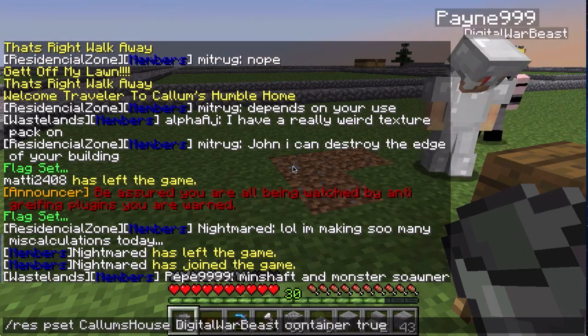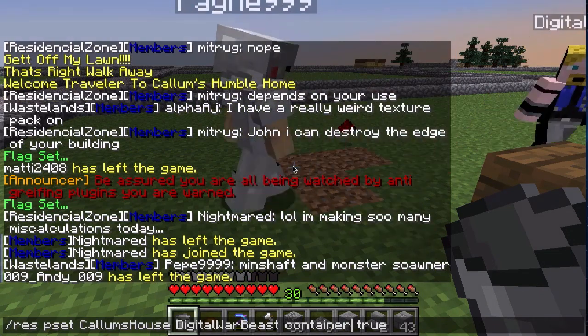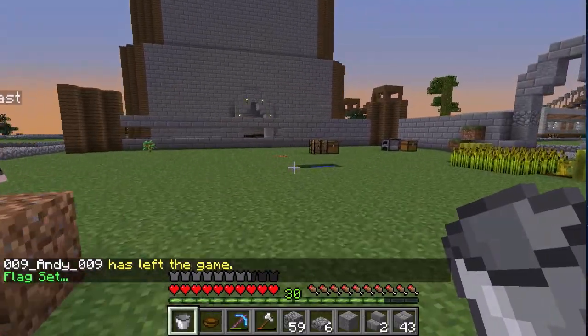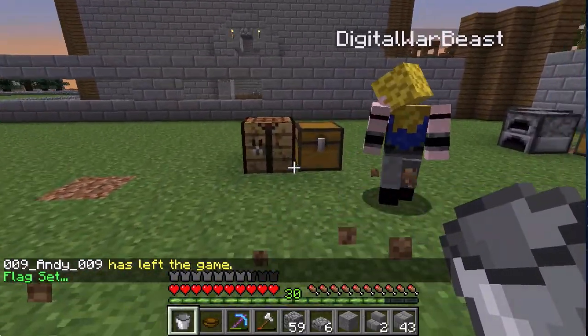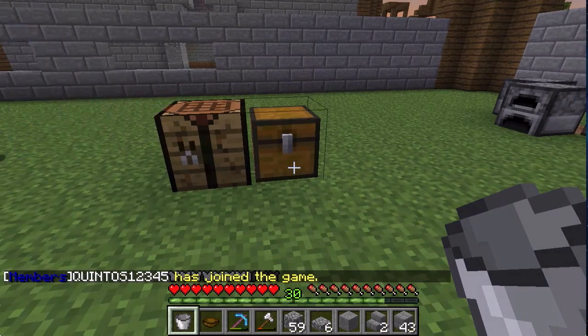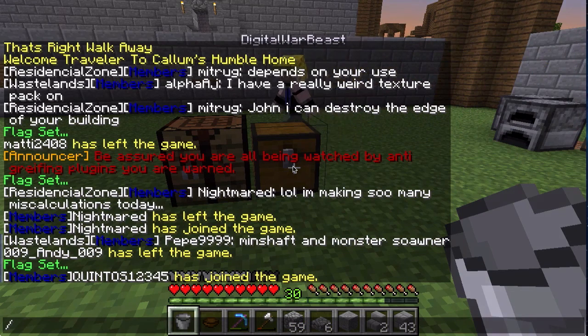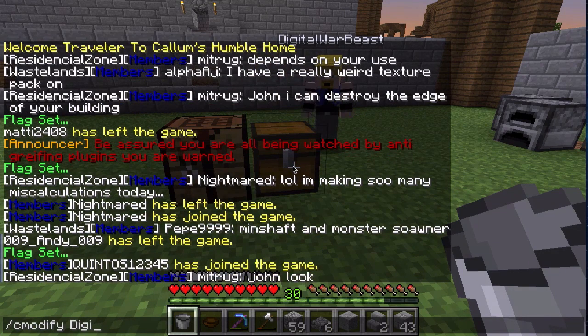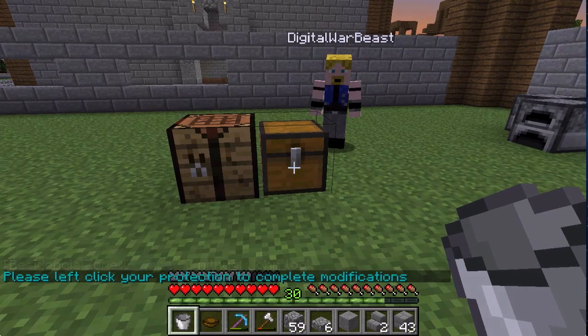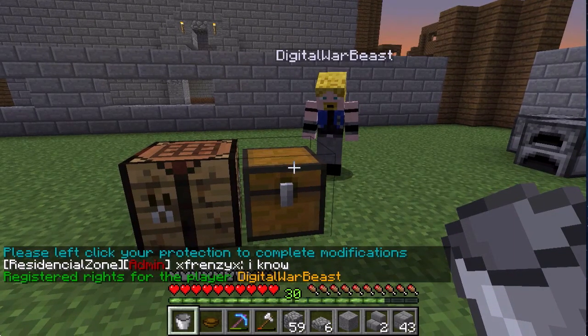Instead of 'building' in the command, you put in 'container'. Just take a while to look at the command right here, then after you enter, go and try opening the chest. It's still locked — which brings us to another command. It's because you also need to give them permission to enter the chest. Type in slash C modify, then the name of the player. It will say 'please left click your protection to complete modifications.' You should have rights to enter it now — there we go.